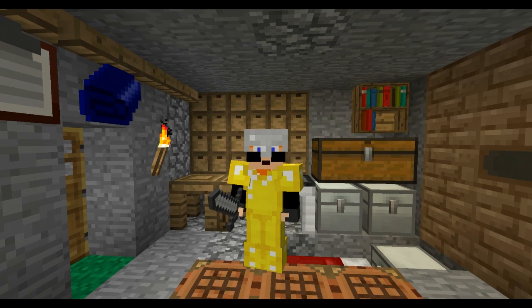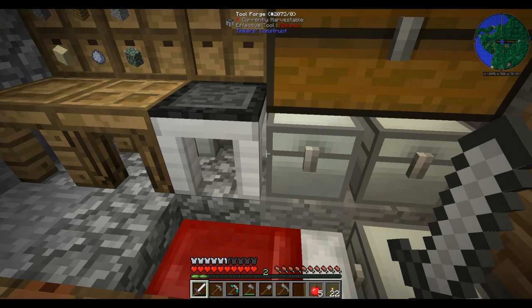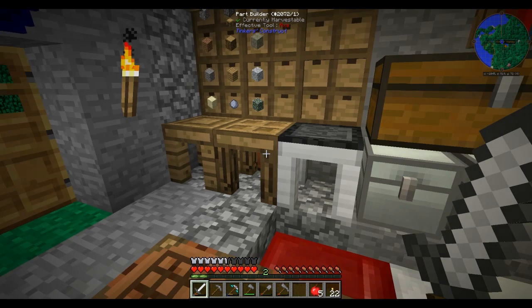This episode though we're going to take a step back from all of that and go back to the game. What we're going to do is make ourselves these bad boys here. I want to take you into the branch mine and show you - for those that don't know what this does, I'm going to show you practically what this is going to enable me to do.